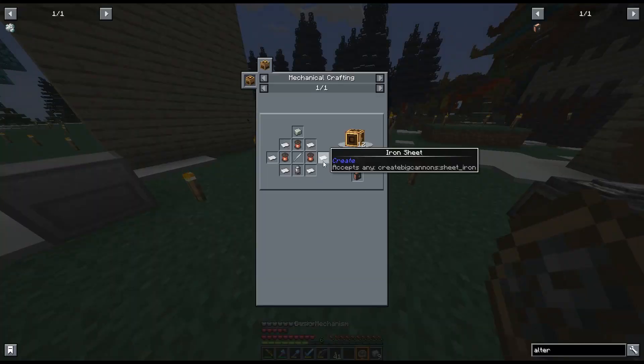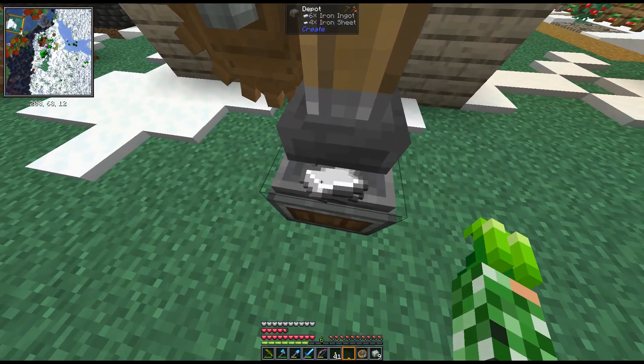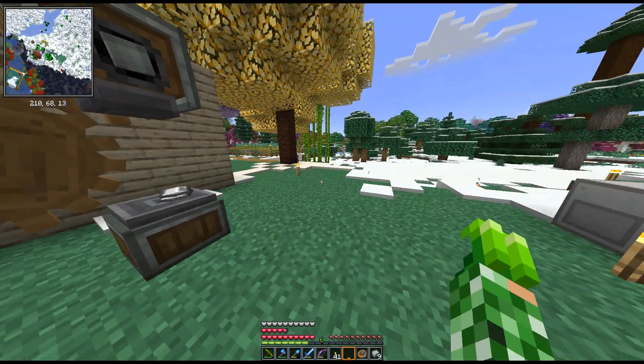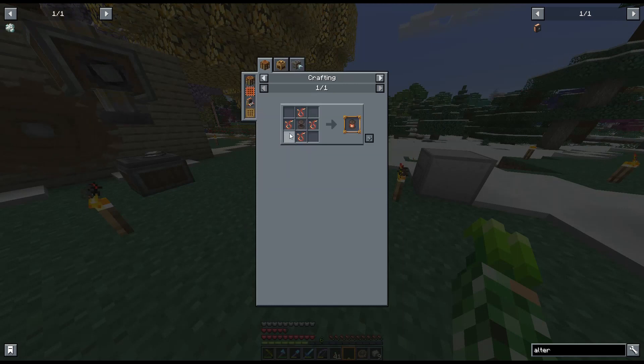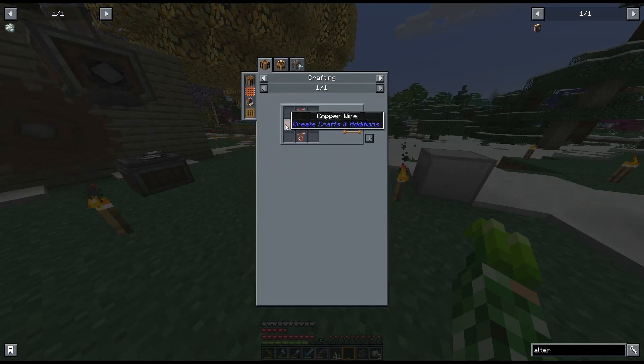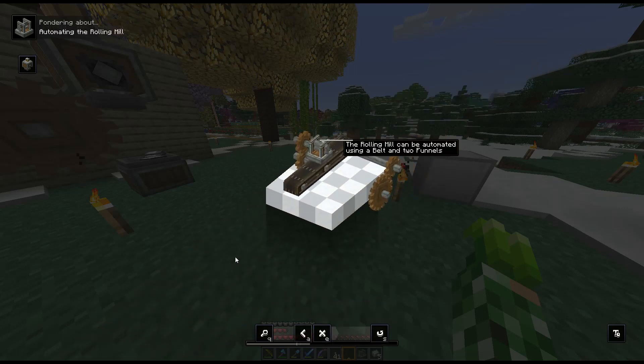I'm going to let it make those iron plates. Should be able to make one of these now — the rolling mill. Okay so we need to drop items into it, or can I place items into the mill? It says a belt and two funnels — so the items funnel in. Let me figure out making some small wheels.